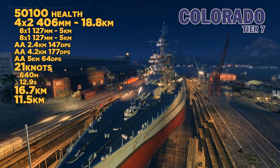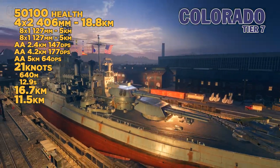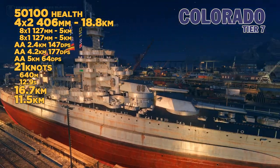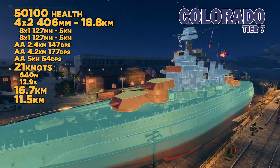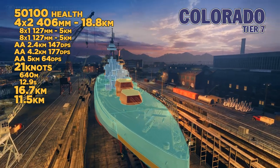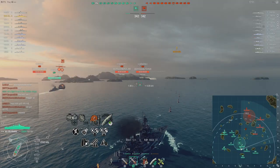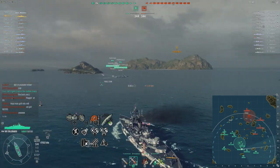At tier 7, we've got the Colorado — 8 406mm guns, a big upgrade from the previous tier which had 356mm. You can actually do some damage with these guns. The AA is pretty good, speed is horrendous, and the concealment is going to get better with the next tiers. The armor is 25mm in the bow and stern, so your guns can overmatch. Pretty much everything can overmatch, except for a handful of ships.